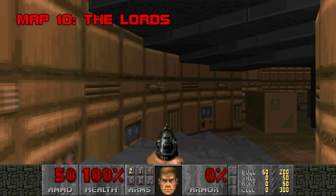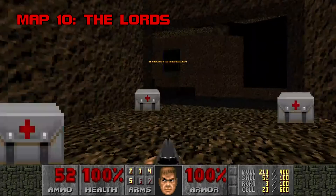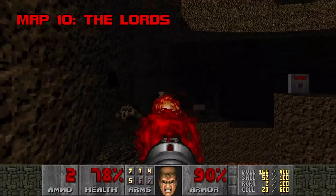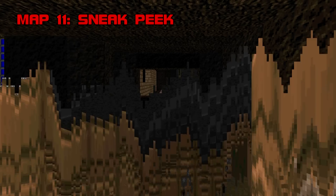Map 10: The Lords. Oh boy. Episode 1's boss map. Talk about zero effort. You get a prep room with a giant red arrow telling you where to go, and an ugly brown pit with lava, two mancubi, four barons of hell, and enough rockets to take them all out handily. That's the entire level. Six monsters? Come on, Eric. The Lords is boring, ugly, and insubstantial. One of Scythe's worst. Grade F, Difficulty E.